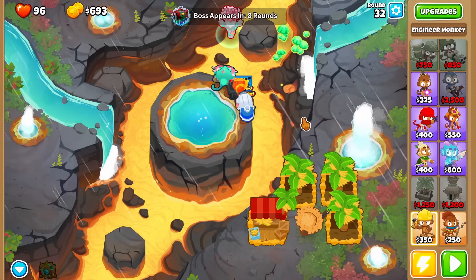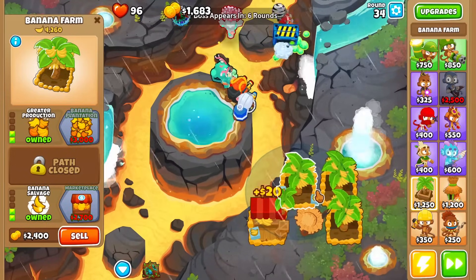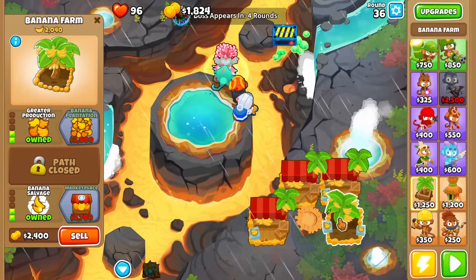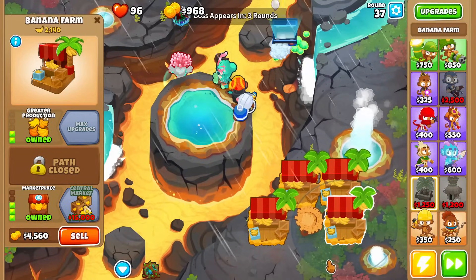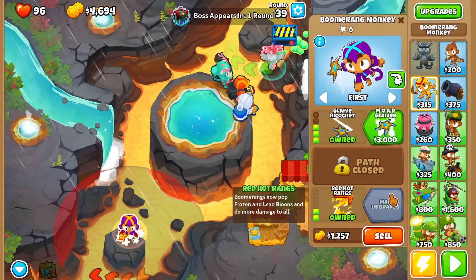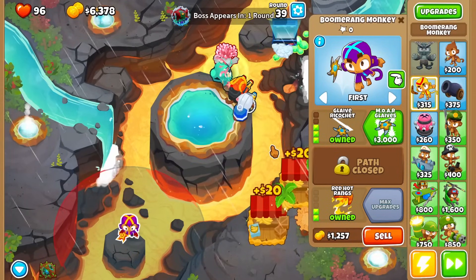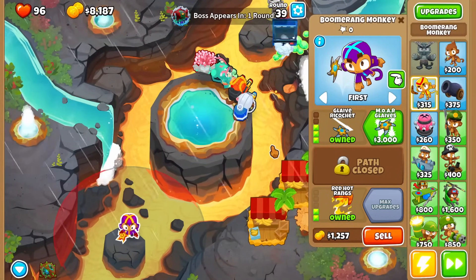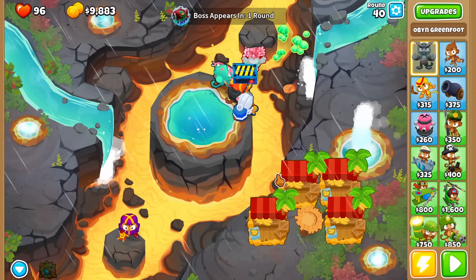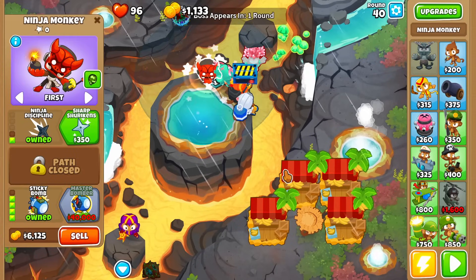Now keep upgrading all of your farms to Marketplace. Use a 3-0-2 boomerang monkey as extra defense in the back. Against tier 1, place down a ninja monkey and upgrade it to Ninja Discipline and Sticky Bomb.